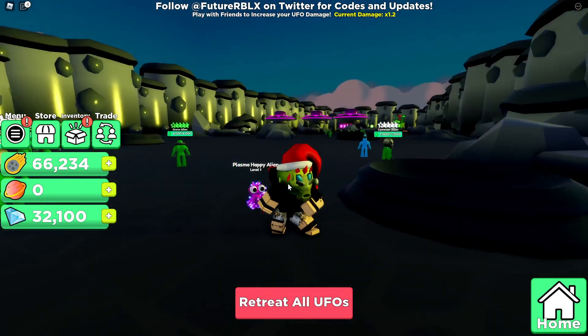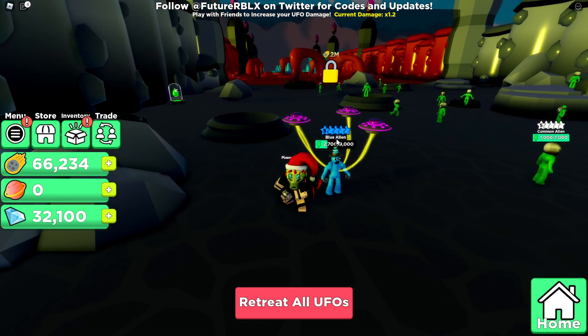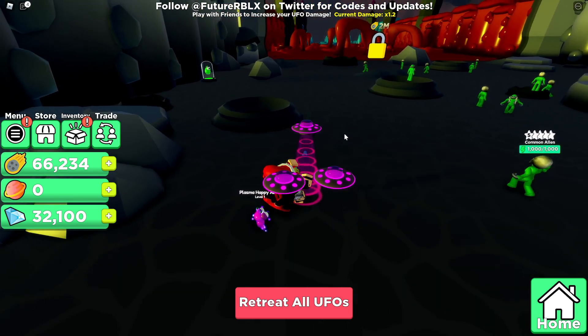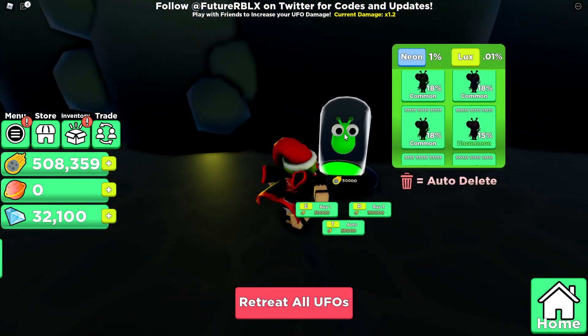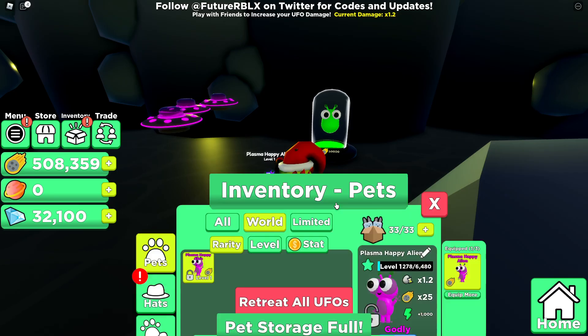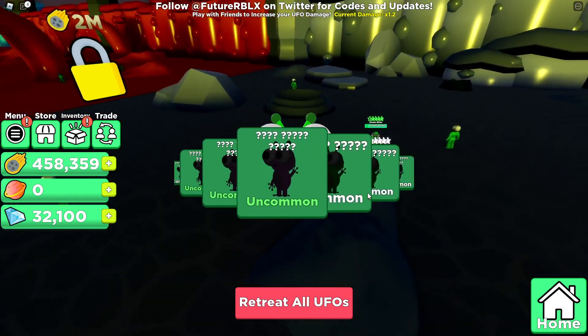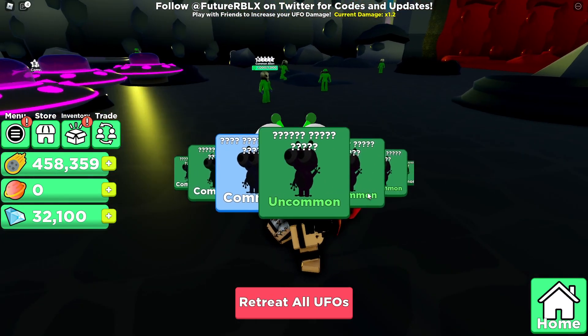I will be linking the game in the description if you guys want to go and check it out. We actually got a blue alien here, which we're going to kill pretty quickly. I'm also going to open the new egg and see if it's better than the Robux one — it costs 50,000, so it's not too much, but our pet inventory is full. We just cleared our inventory a little bit. Let's see if these aliens are actually better than my Robux one.